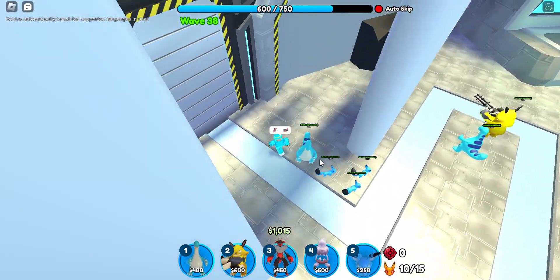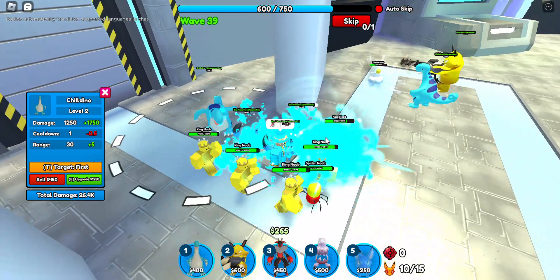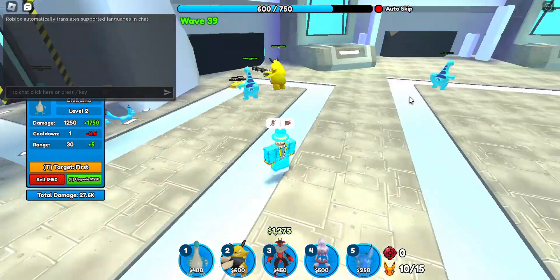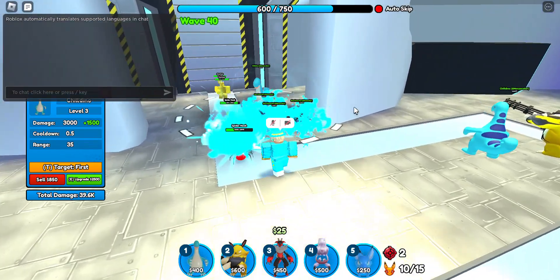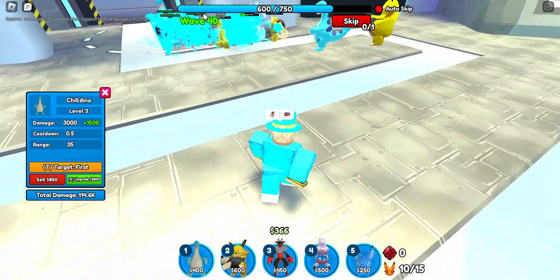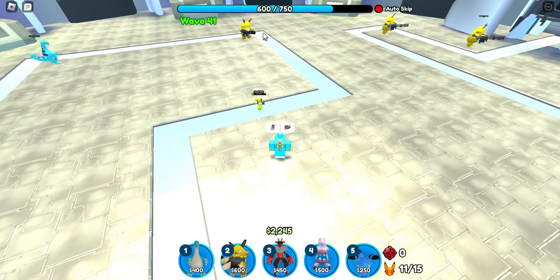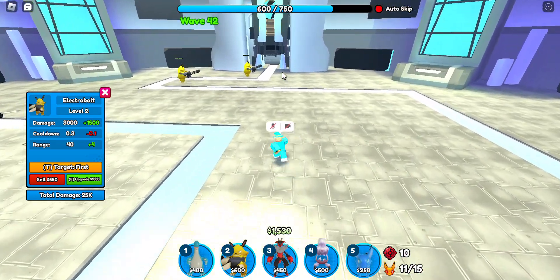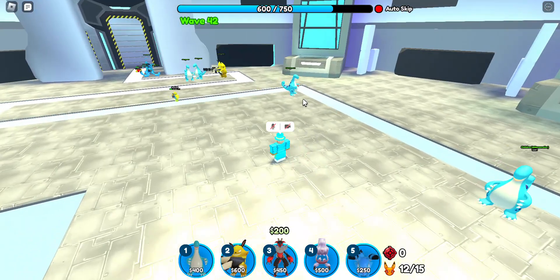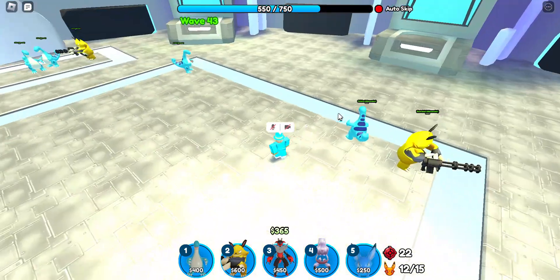I think that other one got through, but we still have 600 health, so honestly it's not that bad. Come on. One cooldown is literally like one second — I feel like other Tower Defense games are not one second. That should be better, I hope. The King Noobs got more health as the waves got greater. These Jetpack Noobs are really getting to us — they're getting to me. It may be better to do this and then do that, and then get a Chill Dino right there. Maybe we can at least — that's much better, that is so much better.